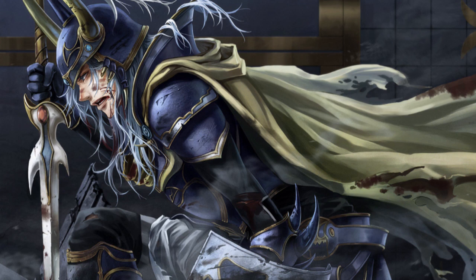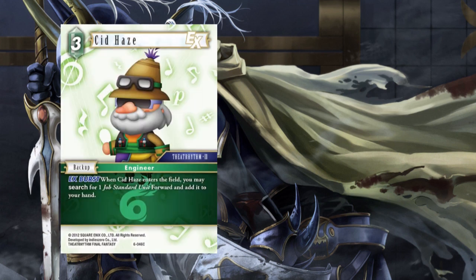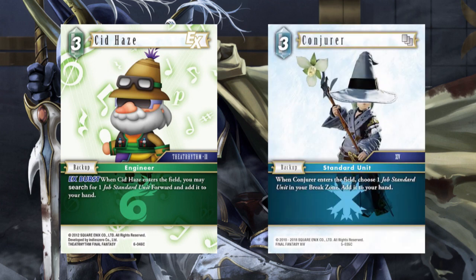On to our 3 CP backups, we have three Sid Hayes. It's an EX Burst that searches a Standard Unit — what more do you want out of this deck? It's going to start your chain; you're going to go get Chocobo Knight typically or the 2 CP Deep Ground Soldier and start netting CP, and it's going to get kind of out of control. We also have one Conjurer here. Conjurer hits a lot of things — it can hit Standard Unit backups as well as our Standard Unit forwards to start that chain again. So if someone manages to kill your Chocobo Knight, you can drop a Conjurer, go get a Chocobo Knight back from your break zone, play it again, untap two, go get your Haste Chocobo, and then party time from there. This deck will create a board out of nowhere — you could have nothing on the board and then all of a sudden you have eight forwards.